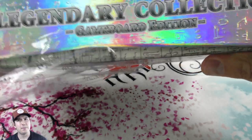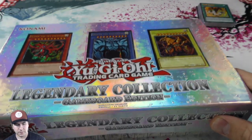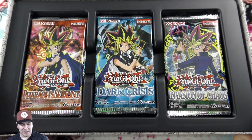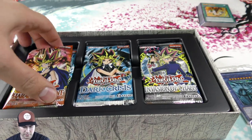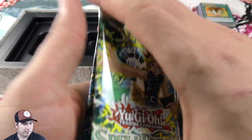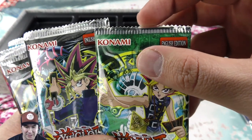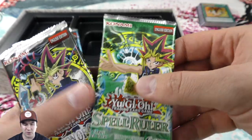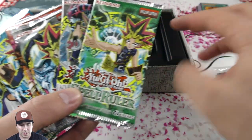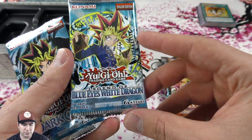What I mean by second print — with the first print, I believe they had the God Cards in the front that you could pop out, so this one doesn't have that. That's why I say second print. Oh, that is so cool — I never get tired of seeing old-school booster packs. They are a repack, and the difference between a repack and an original: repacks have these little sharp-toothed edges to make it easier to rip open, while old-school packs are completely flat across. We ended up getting Spell Ruler, Invasion of Chaos, Metal Raiders, Pharaoh's Servant, Legend of Blue-Eyes White Dragon, and a Dark Crisis booster pack.